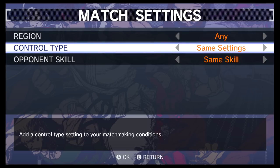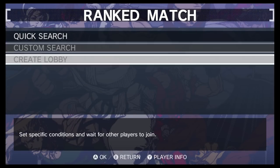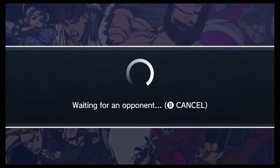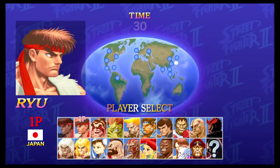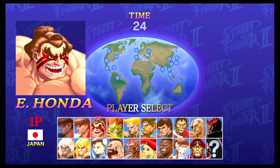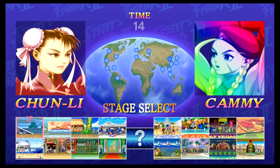It's kind of hard to say just how well the skill matchmaking options work yet. I don't really want to fight people using the easy control option since I'm not using it. I can also create a lobby. I just got matched with JC Gamer. I've been trying to resist just using the shotos because no one likes playing against shotos — or at least people get tired of it — so I'll try Chun-Li first.